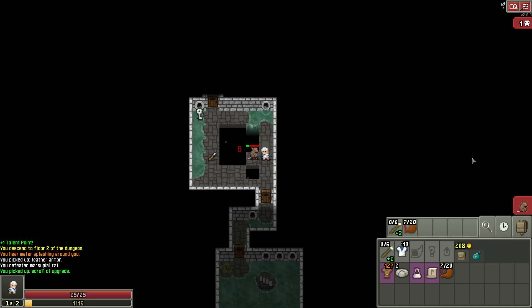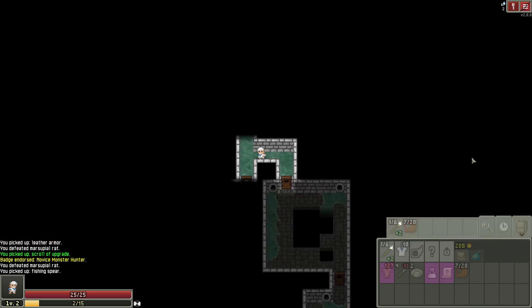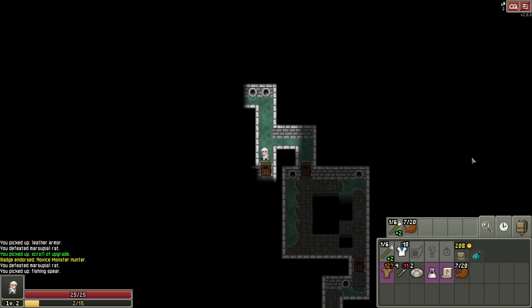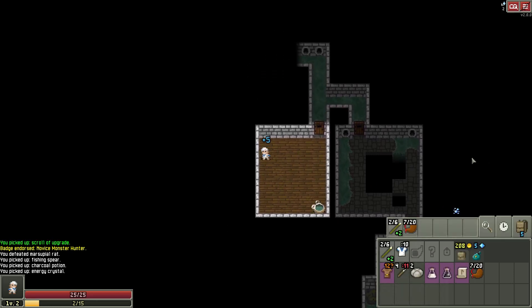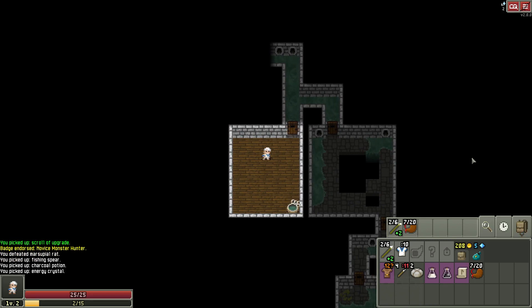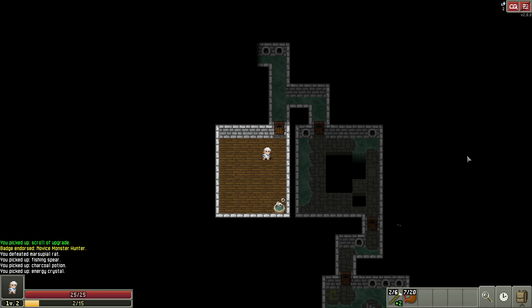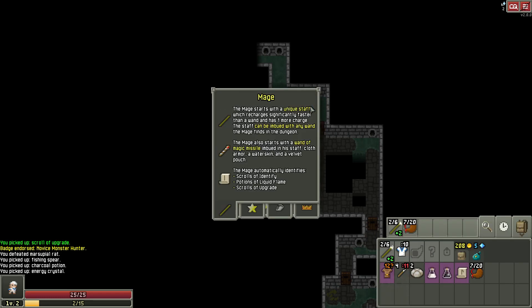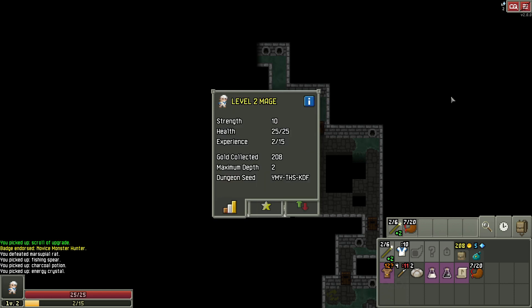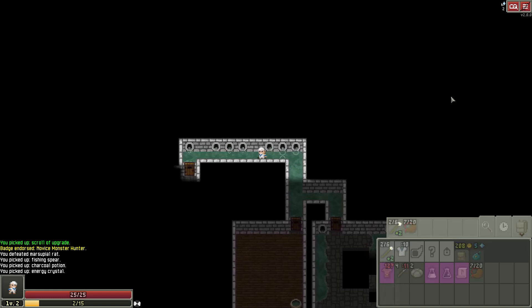Hoping we'll find a wand in some chest somewhere. The Aquaman room's not bad. If we find Identification Scrolls, that's what we want to use them on. But I have no idea which scroll that is right there. So we know scrolls have identified immediately — Liquid Flame and upgrades. We'll know Identification when we see it. That's great.